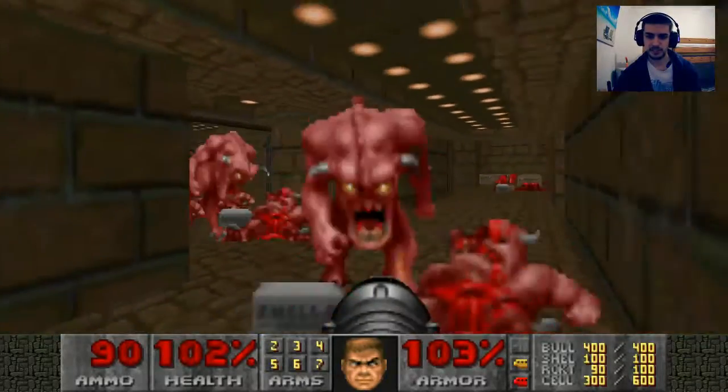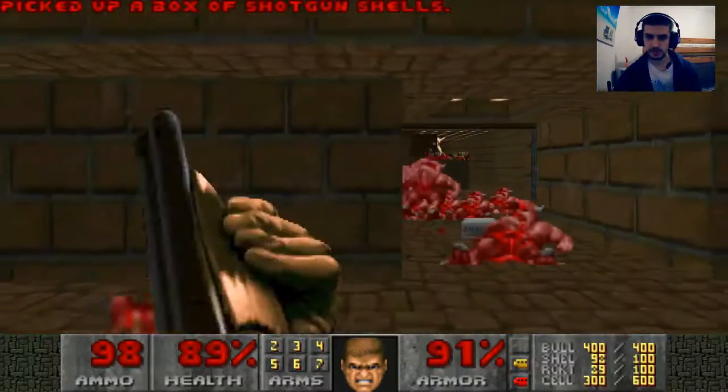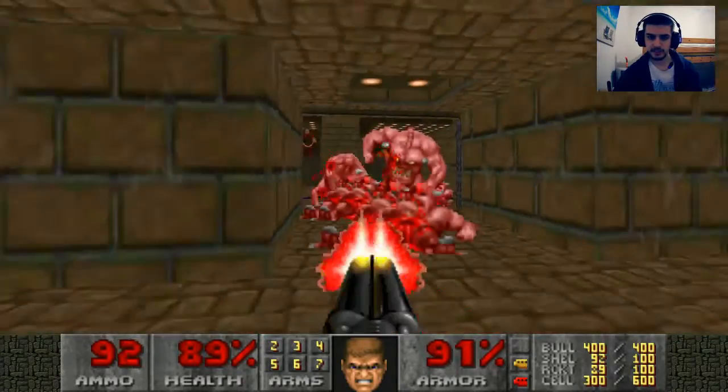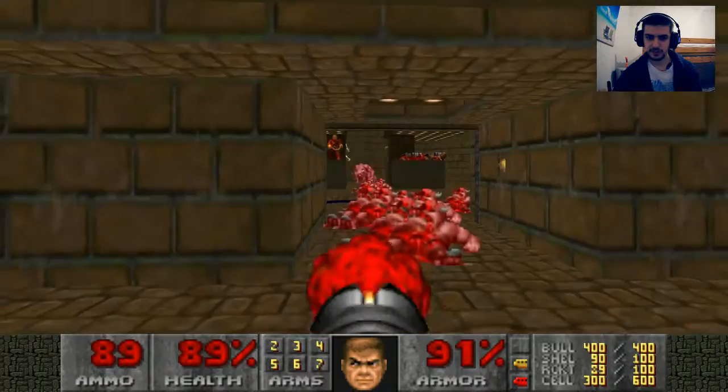I'm going to kill them all at the blazing speeds that Pinkies move at. I'm going to shoot shotgun shells on them. I think flow gets interrupted by Arch-Viles. I'm going to get off using shotgun shells anyway.